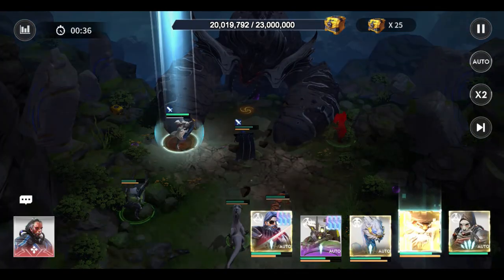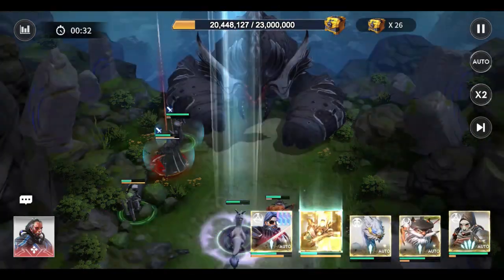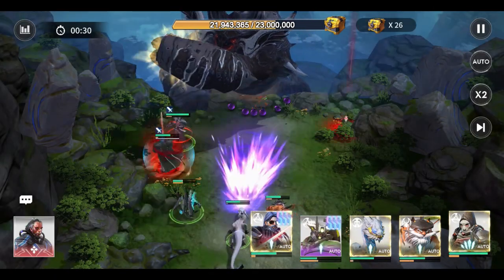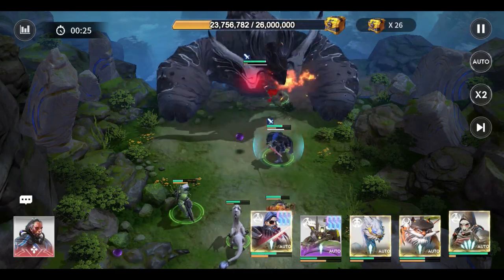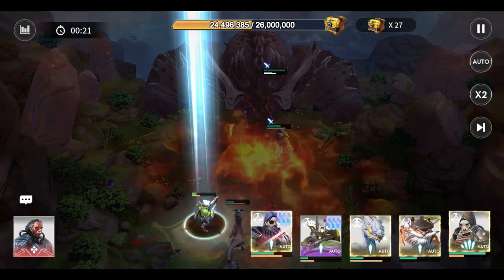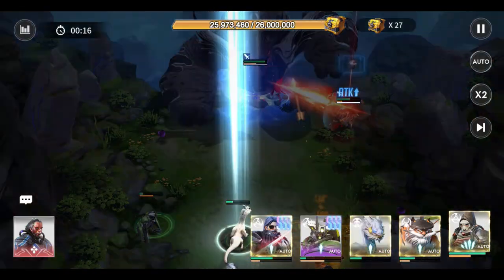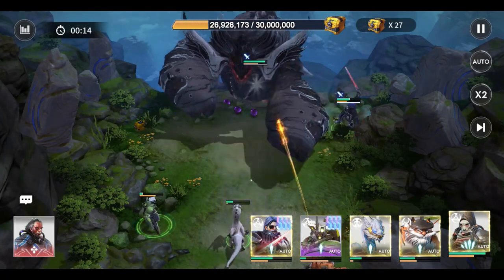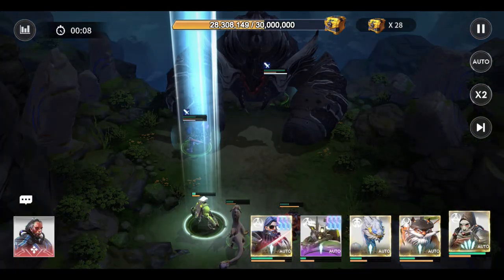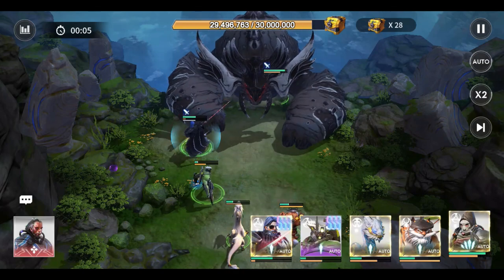After energy is restored, the target ally also increases attack by 25 percent for four seconds. Res will roll to the flank and shoot the targets of the ally, dealing 160 up to 194 attack damage every five seconds. When Res starts rolling, he will remove all debuffs on him and become immune to damage. In addition, Res reduces the enemy's defense by 15 percent for three seconds when shooting.